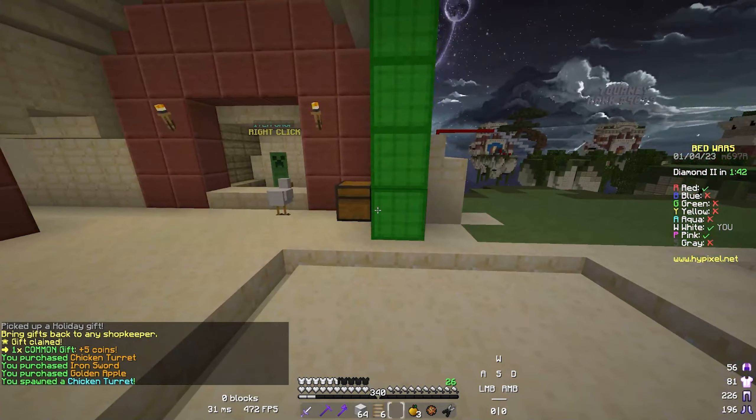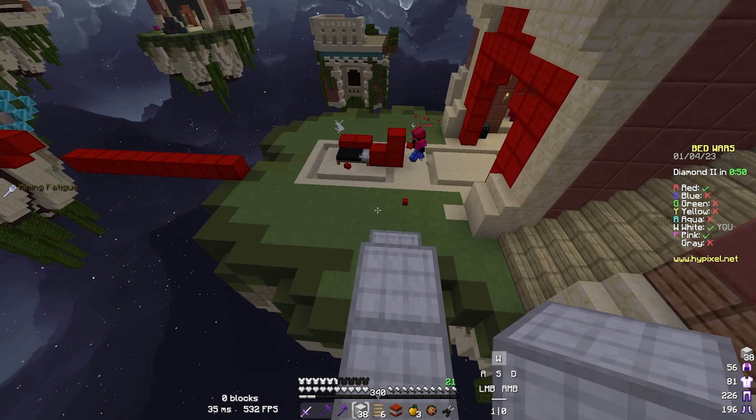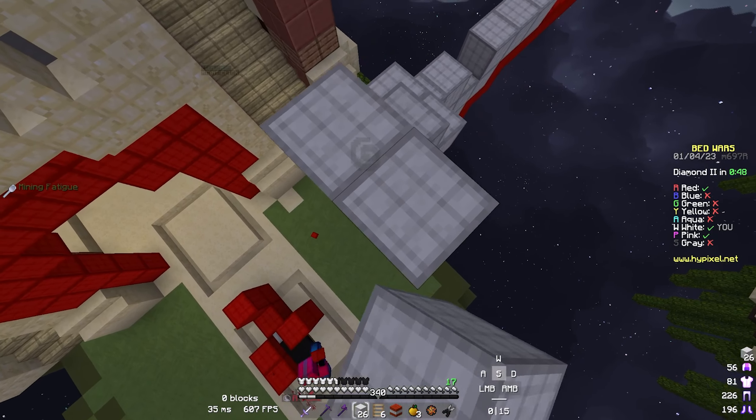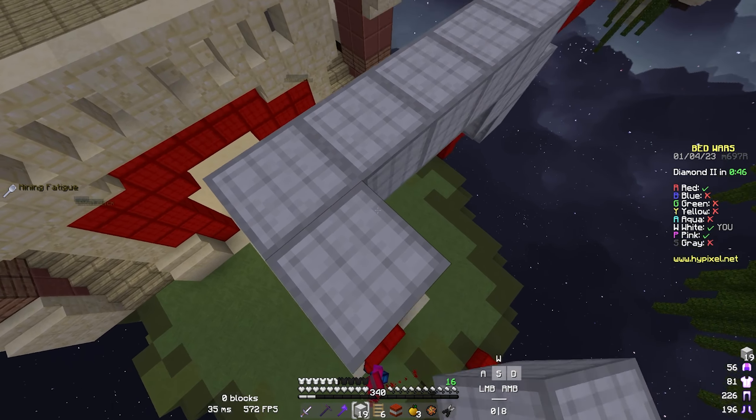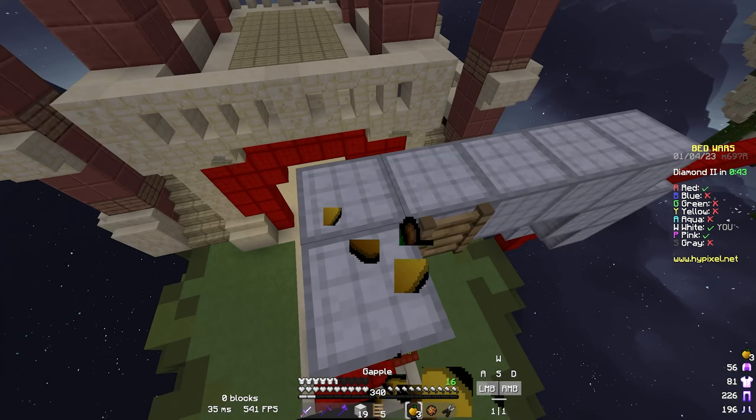It spawns with left click — or diamond armor — so yeah, I would've had a chicken right now but kinda died.